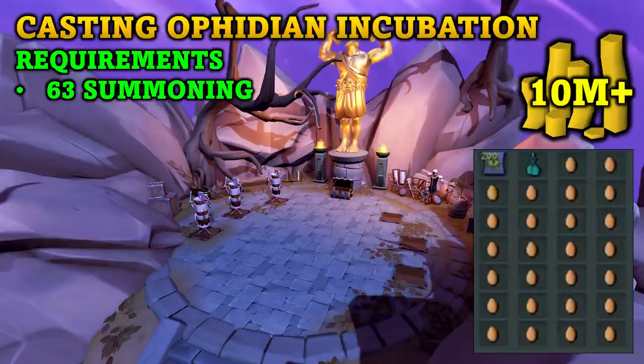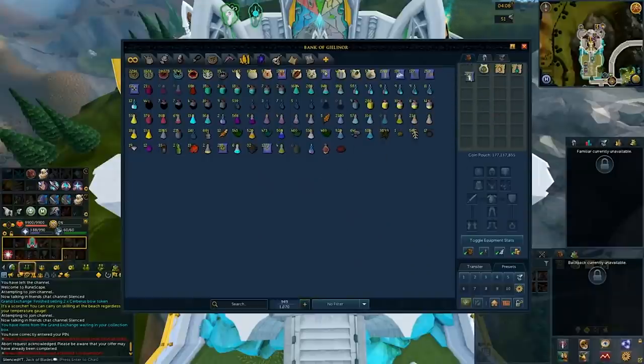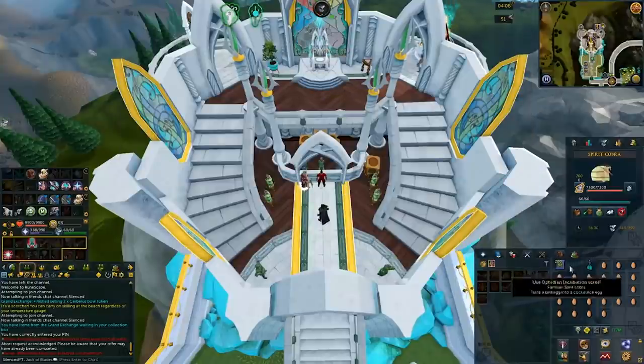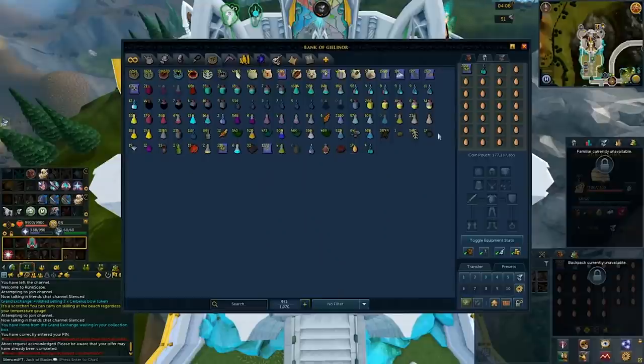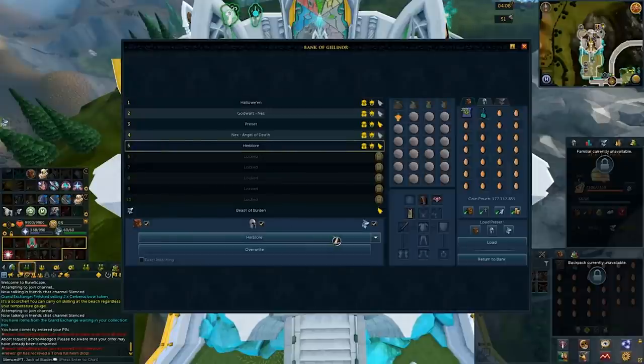Moving on to our last method, we have the Ophidian Incubation Scrolls. This is a really good money-making method with only one requirement — 63 Summoning — and you can make around 10 mil per hour doing this. It is a really great mid-level money-maker. The only downside is you don't get much XP per hour. You are going to be casting the Ophidian Incubation Scrolls on regular eggs to turn them into cockatrice eggs. You'll want to buy the Spirit Cobra Pouch, Ophidian Incubation Scrolls, regular eggs, and Spiritual Prayer Potions — these are cheaper than summoning potions. Make sure your preset looks similar to mine with the scrolls, Spiritual Prayer Potions, and fill the rest with eggs.